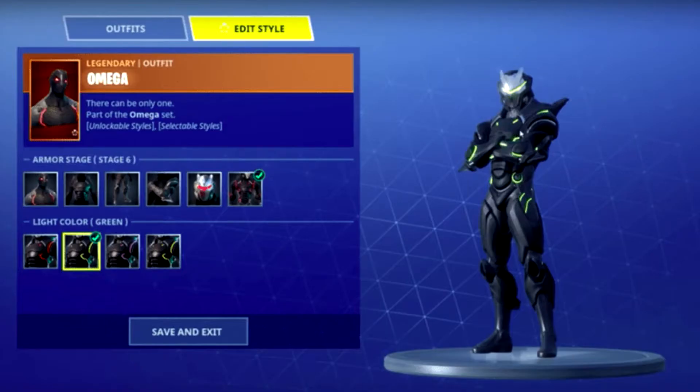The last skin on this list is going to be the Omega — specifically the maxed out Omega at level 80 from Season 4. This skin was really hard to obtain because you had to get to max tier and then get to level 80. But it was really worth the grind. I did this myself — you had to get to the max tier of the battle pass and then get to level 80, which unlocked all the armor pieces and multiple colors for the skin, and it just looked absolutely amazing.